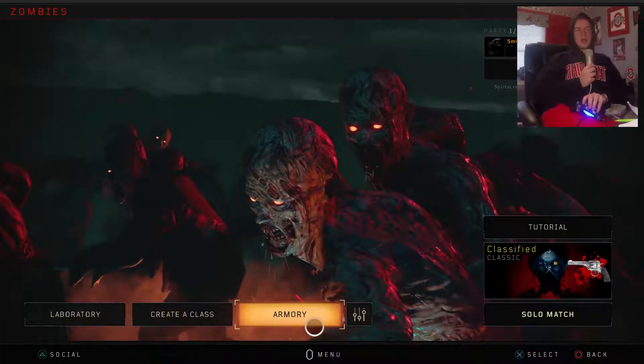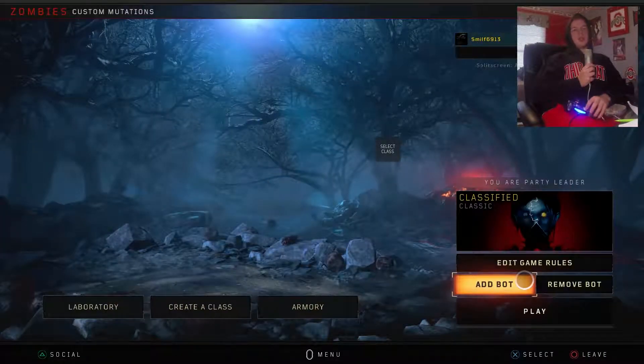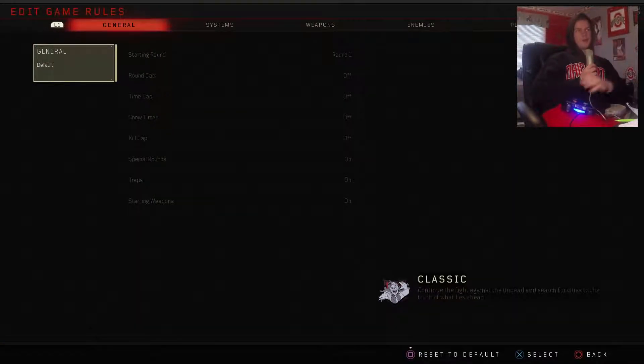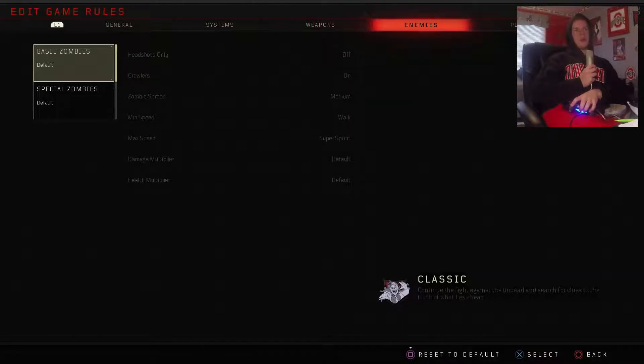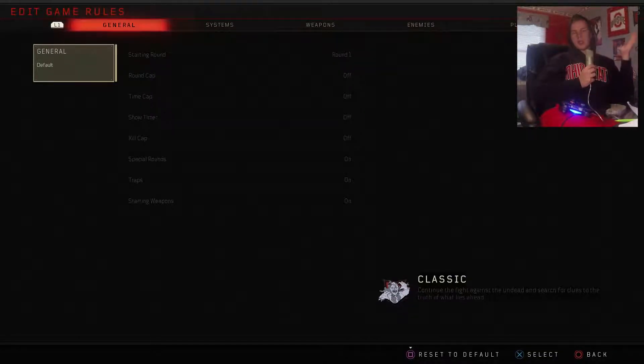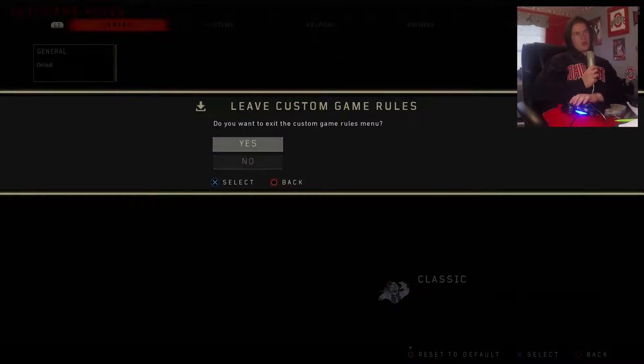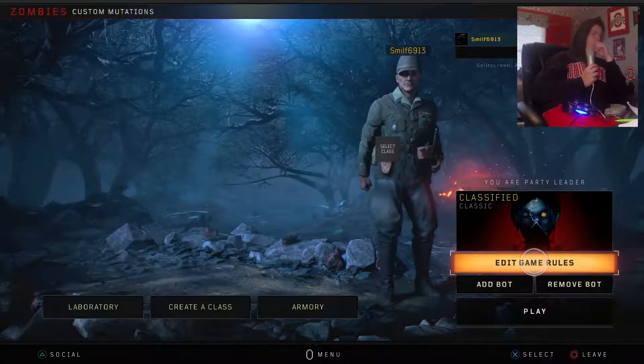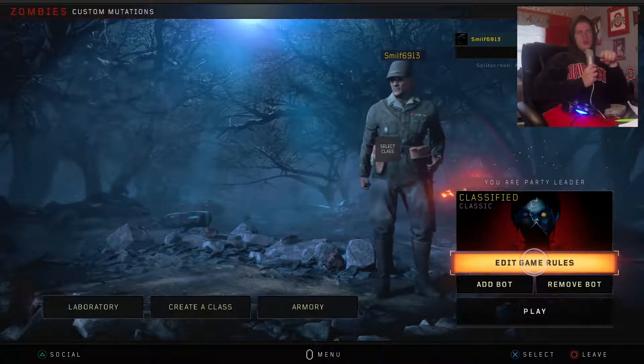I forgot to go over Custom Mutations. Right to the right of the armory is this option — you click on it, get into a private game, go to Edit Game Rules, and you can literally change the game to whatever you want. You want to start on Round 1 with 50,000 points? Go for it. You want 300 health or to start on Round 50? Just do it. Note that this game mode will not give you XP, but Chaos, Public, and Classic will. There is also an option in custom mutations that will highlight the shield parts for you if you need to know where they are.